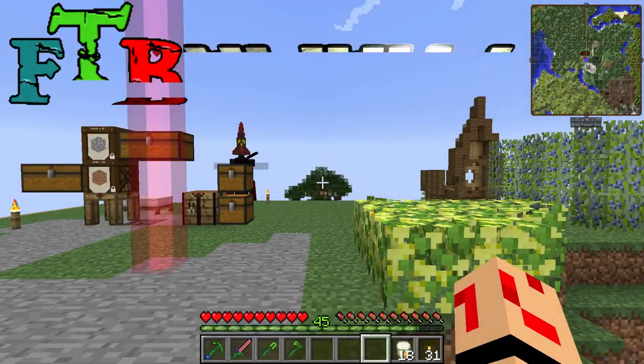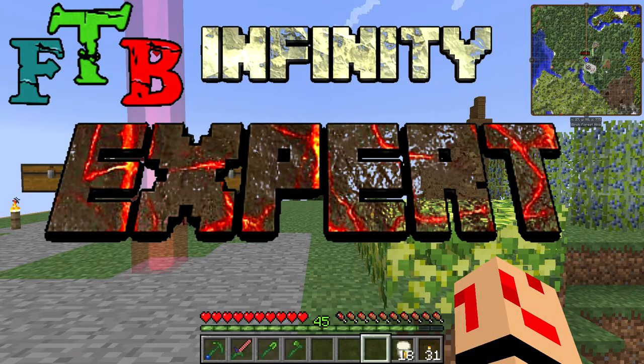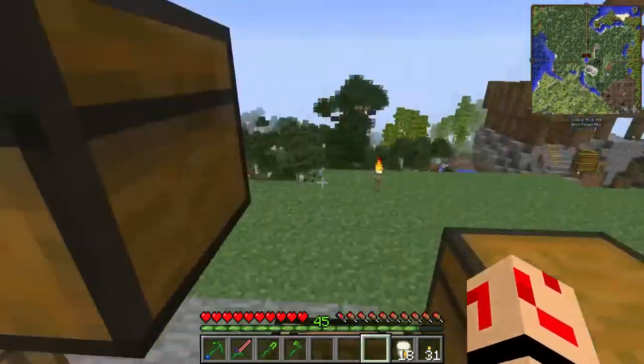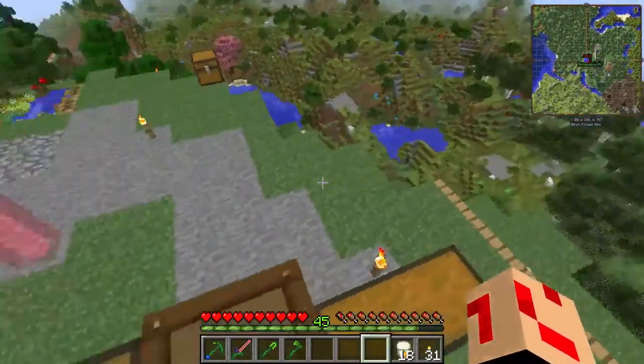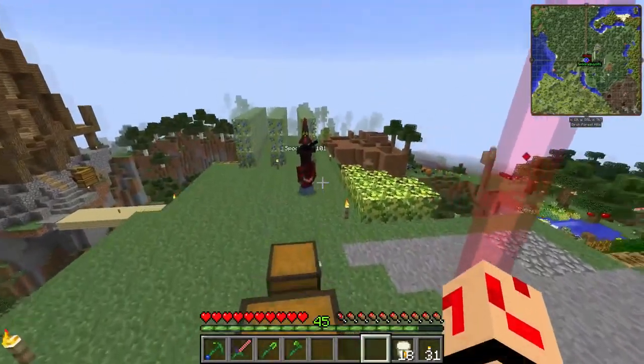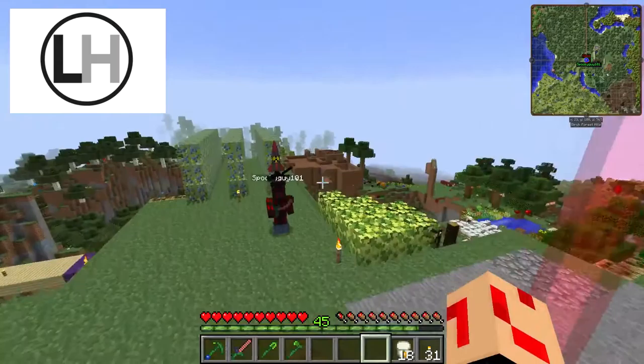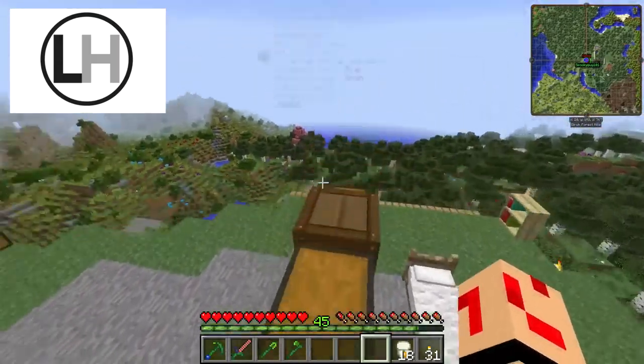Welcome back to F2B Infinity Expert Mode. I'm CC Survivor and we have good friend Scream Blast. This series is proudly sponsored by Lux Heart. Use the promo code CC Survivor, all in lowercase, to get 5% off smart shirts.